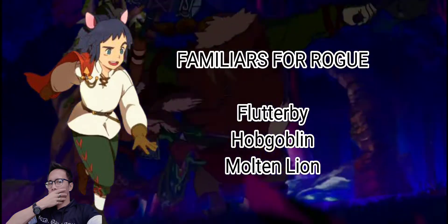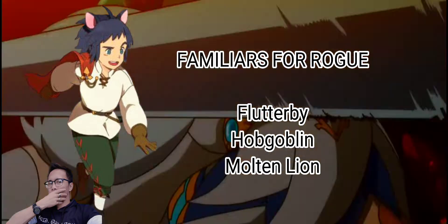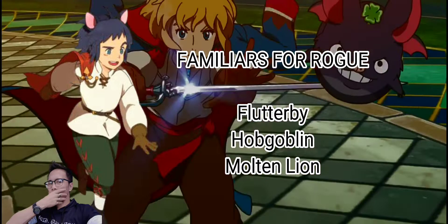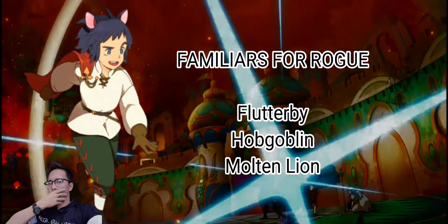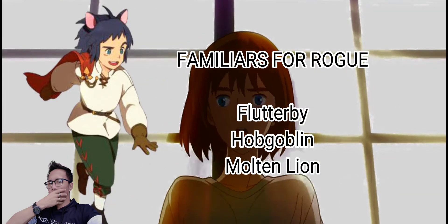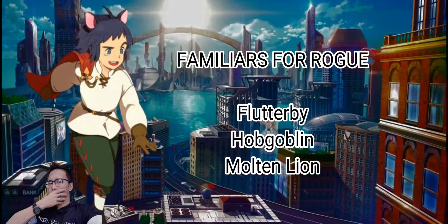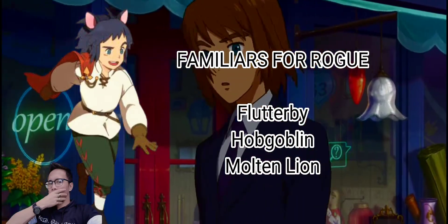The best familiars for the Rogue are Flutterby, Hobgoblin, and Molten Lion. Flutterby and Hobgoblin are undisputedly the best familiars to use with the Rogue. Flutterby gives your Rogue a 20% increase in movement speed, which is insane considering how fast the Rogue already is. Hobgoblin allows you to capitalize on the Rogue's high damage potential by reducing the critical strike defenses of your opponents, allowing you to deal massive amounts of damage. These two familiars buff the best aspects of the Rogue class.